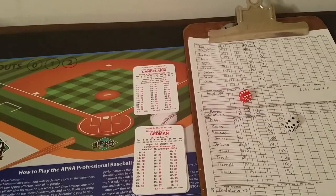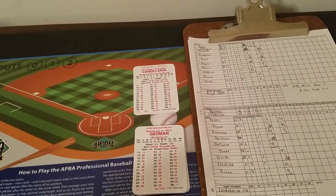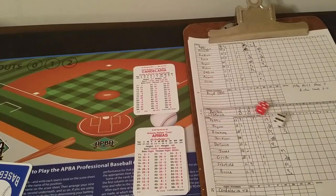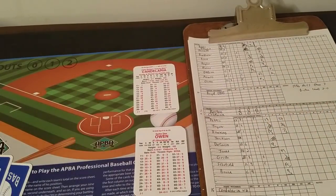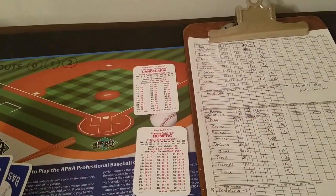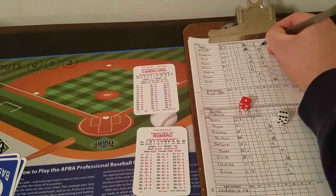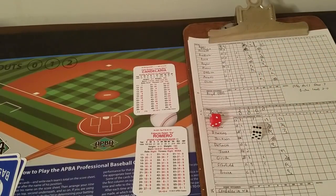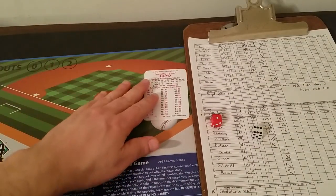Candelaria back out in the fourth, facing Rich Gedman. Roll 64 is a 13 — struck him out. One away. Tony Armas — roll 56 is a 13, struck him out too. Two whiffs. Spike Owen — roll 45 is a 14, that's a walk. Couldn't get that third strikeout in a row. Two outs and here's Ed Romero, the new third baseman. Roll 16 is a 28 — ground out to short to end the inning. Going to the bottom of the fourth, still 2-0 Sox.